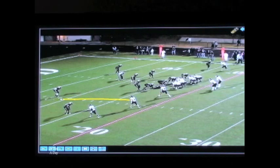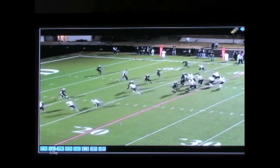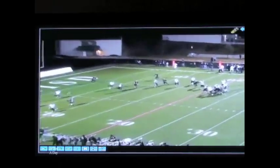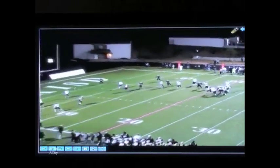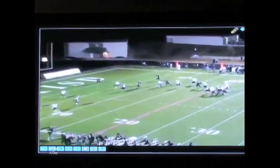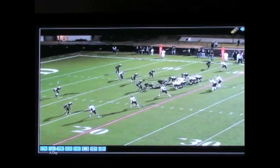This receiver comes off his route and is running a rail. Basically, we are still reading the play-side safety to see if he can win or if he should sit, depending on how the safety wants to play. The safety is dropping down to cover three. There's no one on top of me as that receiver, so I sit in the seam and receive the ball. The quarterback's read, again, is the safety. If he's back, I'm going to look for the sit or shallow. If he comes down and vacates, I know I have a win.